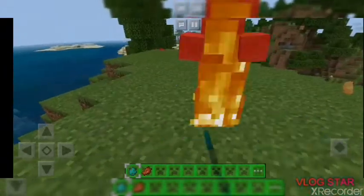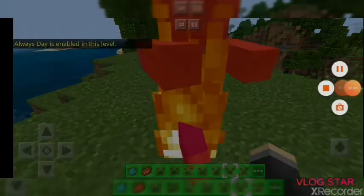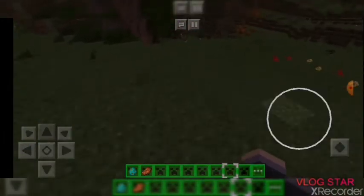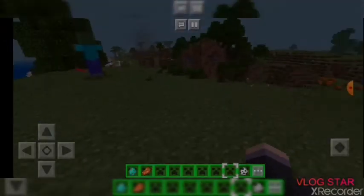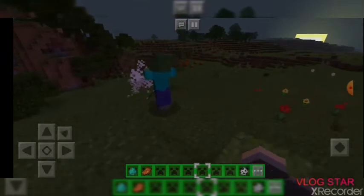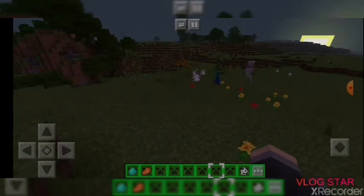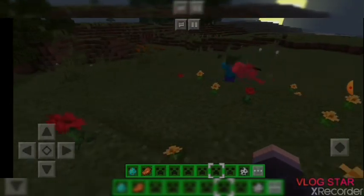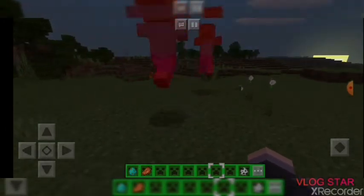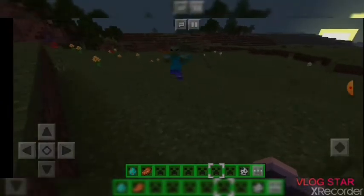For the first one we have the zombie. It's night now so zombies are around. You use rotten flesh to tame this one. Once tamed, they'll go ahead and fight hostile mobs for you - they'll even fight hostile mobs that are the same type as them. As you can see, they do follow you.